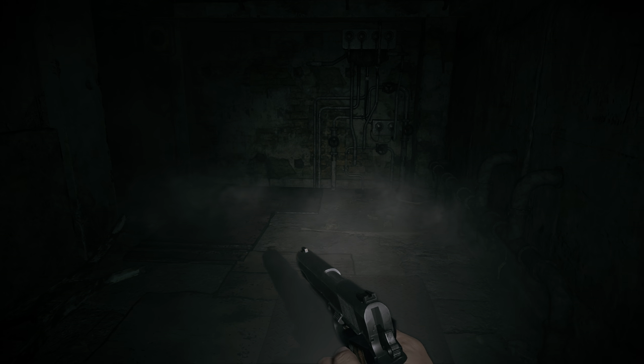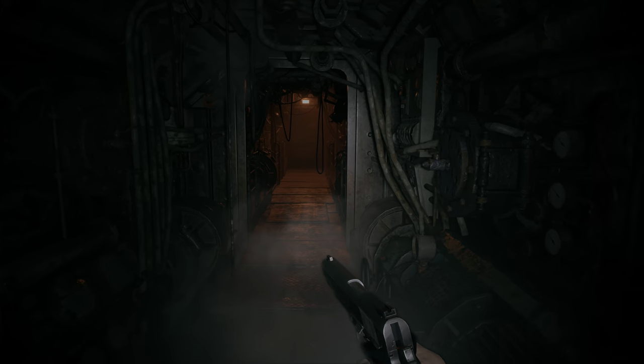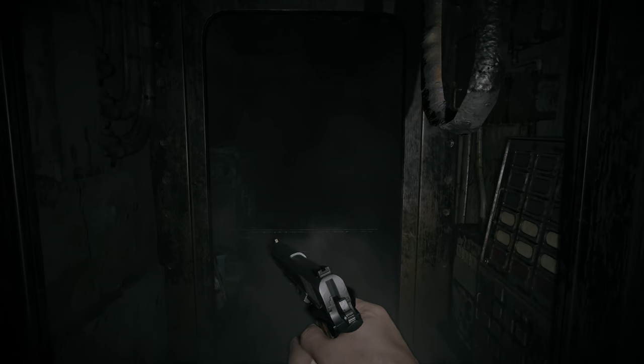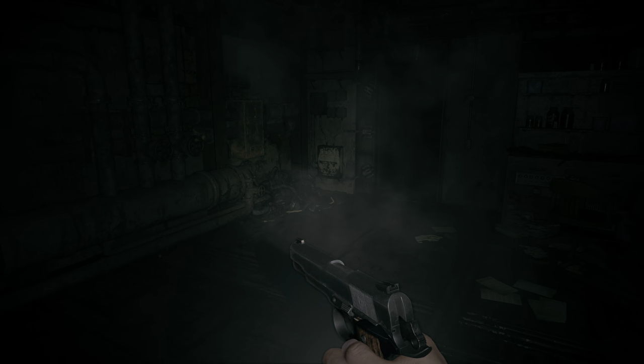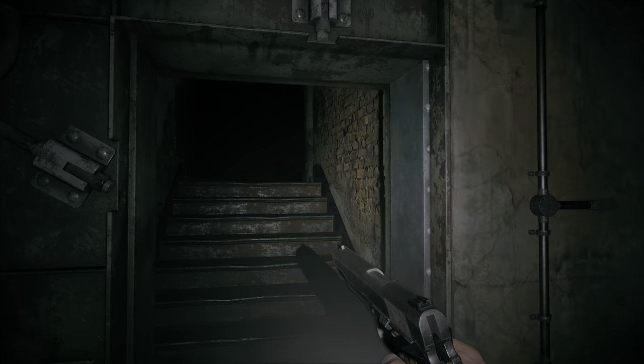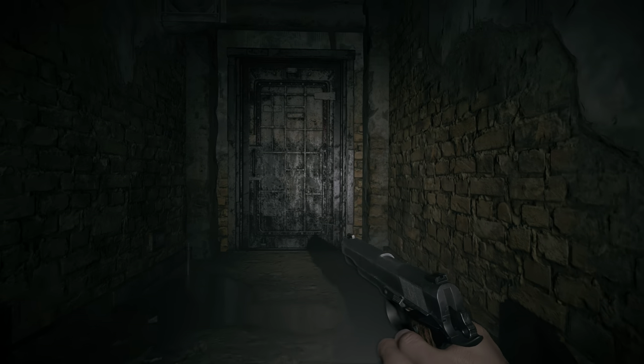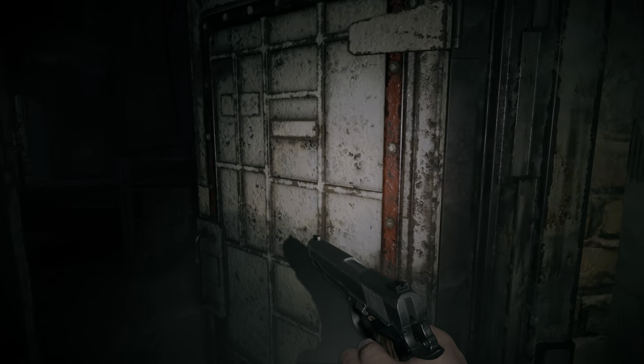I will warn you, there are several soldat enemies for you to deal with at this point. After you come back down here, it's going to get pretty tricky. I don't recommend actually coming down here until you also get the key mold, which you should get on the way back here — you want to do both of these at once, so you really never have to walk through this hallway again.